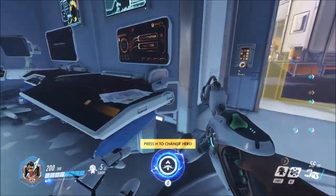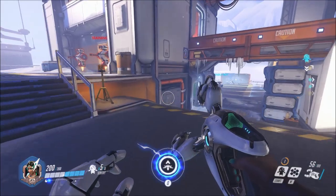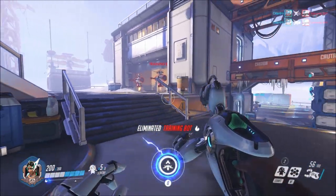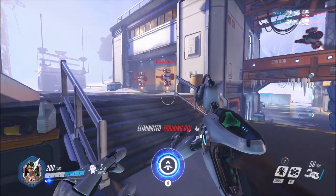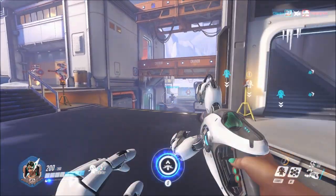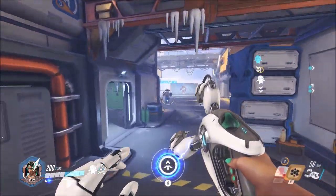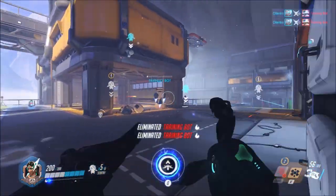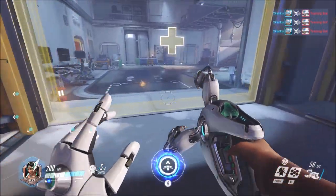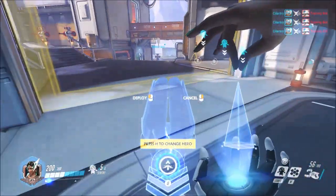Lastly, there is her teleporter. This is the most important ability that Symmetra has. She also has the ability to shield her allies — if you get close enough you can give them a 25 hit point shield. But the teleporter is the most important ability.